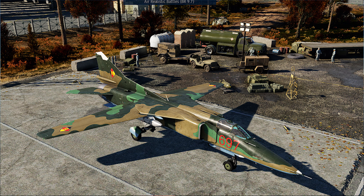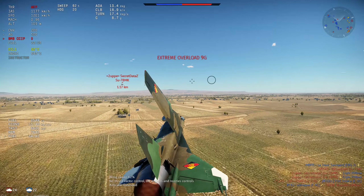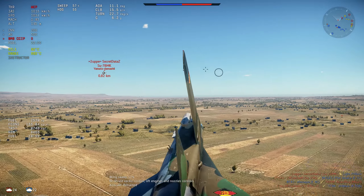As you can see here on the screen, we have two camouflages. We have the normal one that we've already seen, and we have the reunified Germany one — very similar to the normal MiG-23 camo, but with the designations of the Luftwaffe.